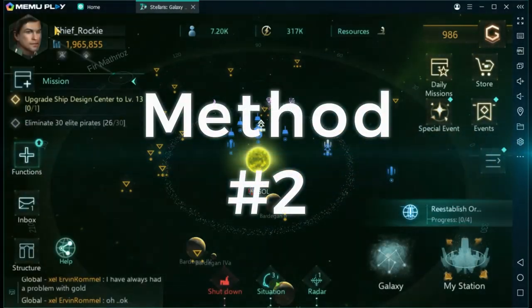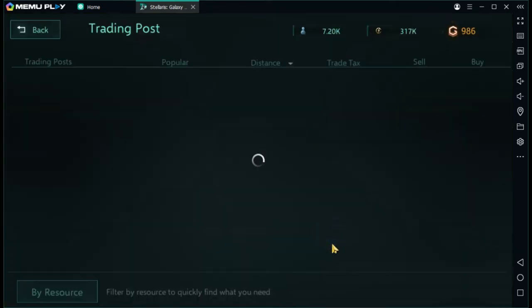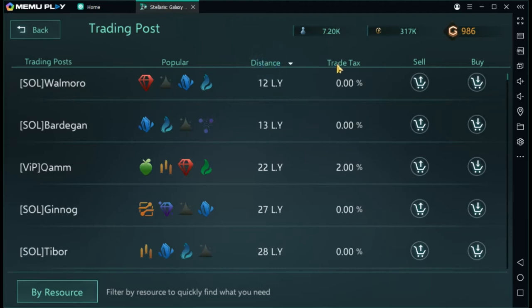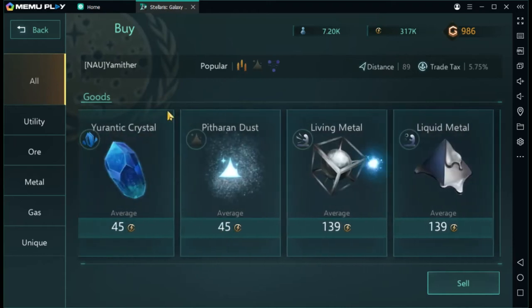Method number two is your trade screen. Right now I'm selling extra electricity — I don't like to go over so I queue it up for sale. You can create an order here; it lists all the trading posts and you can sort by distance — closest or farthest — or by trade tax, from no tax to the highest tax. Then you select buy or sell, and it takes you to that capital's trade post.